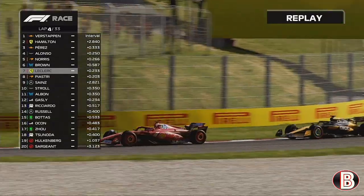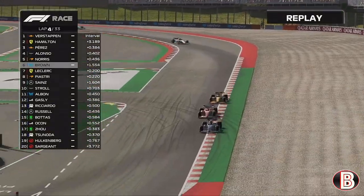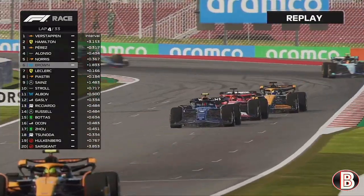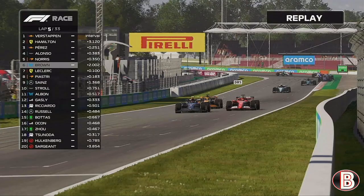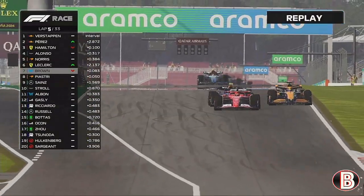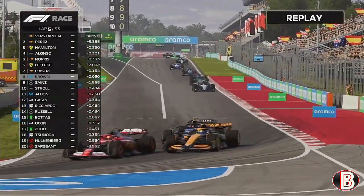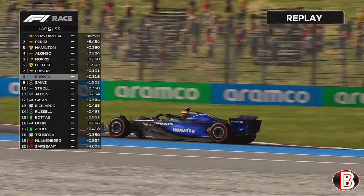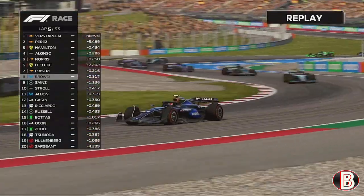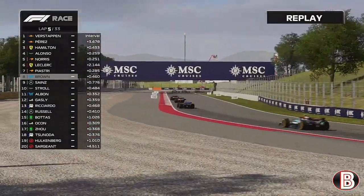We felt we had fairly decent pace in the early stages and looked to chase Lando Norris, but Lando started to pull away and we began to drop back. That left us vulnerable to the Ferrari. Charles Leclerc gets alongside and then ahead of us, and Oscar Piastri follows him through. We tried to get back round the outside of Piastri but both have got us — we've lost two places in one corner.